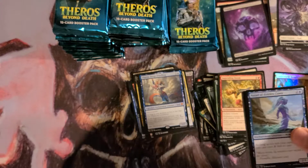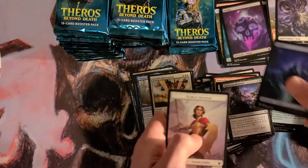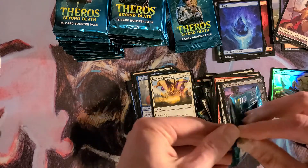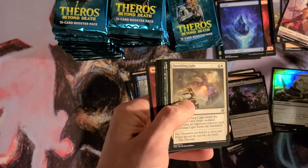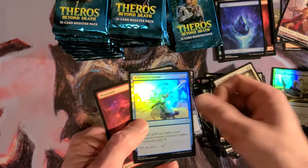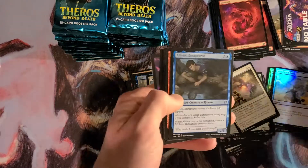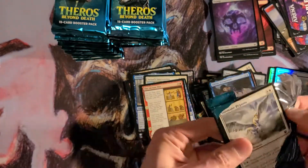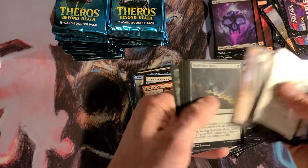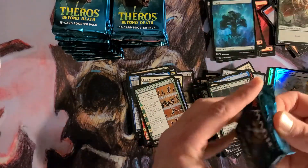Pretty sure that's a good one too. Heliod's Intervention. Noticing a lot of similarities between these boxes already — they probably came out of the same case. Got them from good old Rudy from Alpha Investments. Wave Break Hippocamp — in a Foil Whirlwind Denial. Last in the first stack. The Akron War — I believe I got that in the last box too. Got that in the last box too. Wow, that's funny.